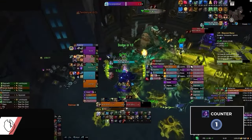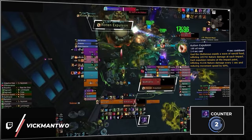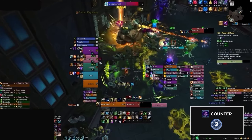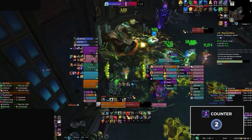Then, on the third boss of the dungeon, you actually can shadow meld rotten expulsion, and doing so will actually put the spell on cooldown. This isn't exactly game-breaking, but since this mechanic spawns some annoying puddles, using shadow meld here makes the fight much cleaner.